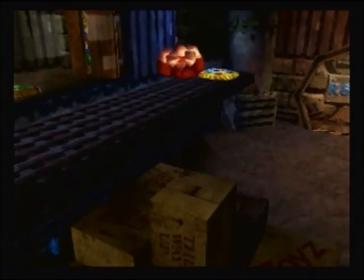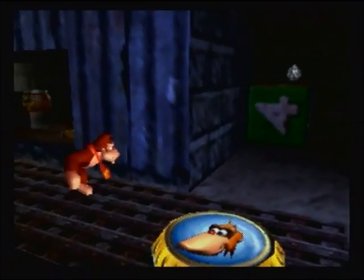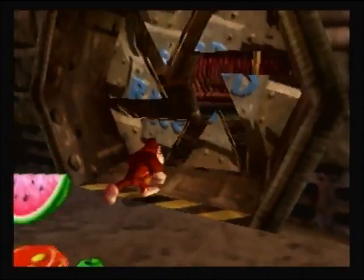So let's see what progress we can get. We got Funky's pad over there, there's something over here for Lanky, there's a tag barrel. I'm going to focus on Donkey for the time being. Roll the dice and go ahead and jump up here.